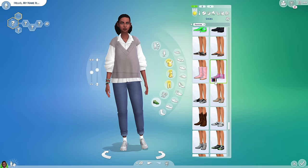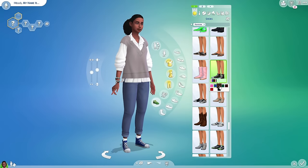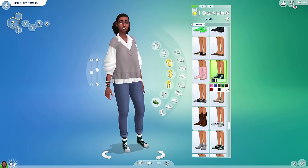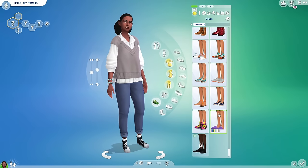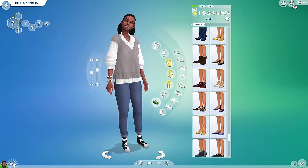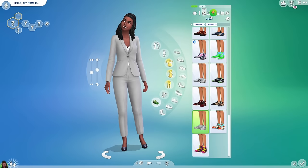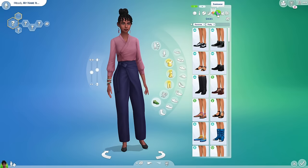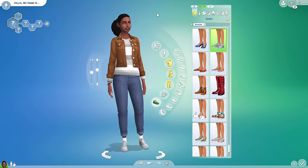Just to wrap up before we move on: these shoes I've used for my legacy founder Oakland Asher in my Family Dynamics challenge — he always wore these converse-type shoes with every outfit even on hot days, and it really helps you form who they are in your mind. Of course you can dress your sims in a certain style like goth or prep, but this is generally if you're developing a sim's own personal style without a specific stereotype.